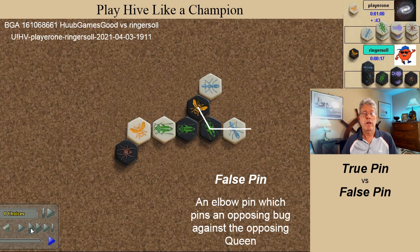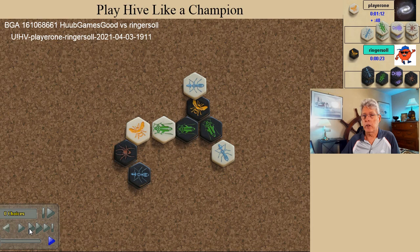Now let's look at what would happen if white had placed a false pin. The first kill spot remains the same here, but now note how both of these spots are trigger spots. When either of them is filled, the defending black grasshopper is free to jump. White cannot attack without freeing one of the defenders. This demonstrates the advantage, in this case at least, of a true pin over a false pin.